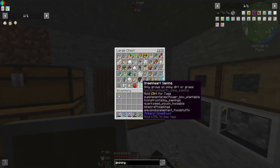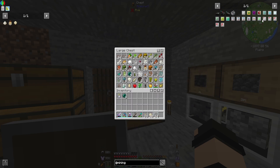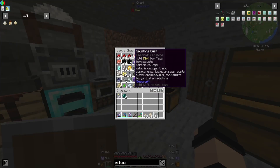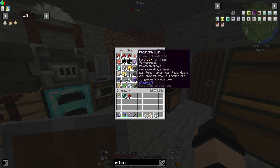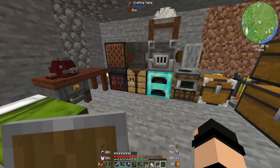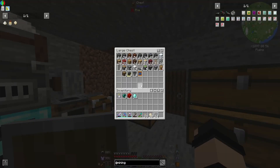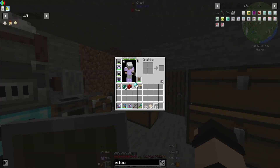We don't have the diamonds for that, or the ender pearls for that matter. Actually, we do have the ender pearls — two ender pearls. Four redstone blocks — that's 36 redstone — nine diamonds plus another three for a pickaxe. Do I have any straight up planks? I only have the one, great. We'll use the birch, screw it.